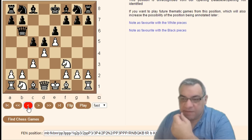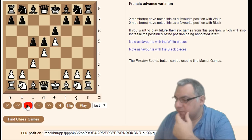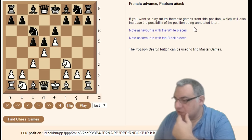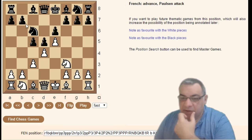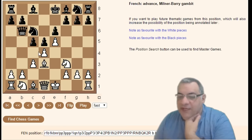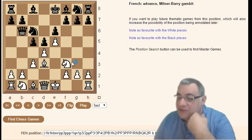Knight c6 keeps us in the Advanced variation — e4 e6 d4 d5 e5 c5 c3 Knight c6. From here, Knight f3 puts us in the Paulsen attack. Queen b6 hitting the center, then Bishop d3, b3 — we're in the Milner-Barry Gambit, getting quite a bit of initiative by taking that pawn.